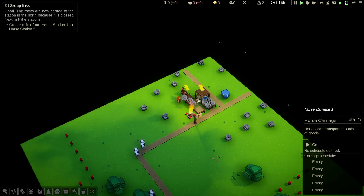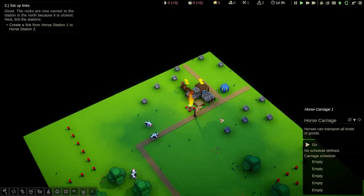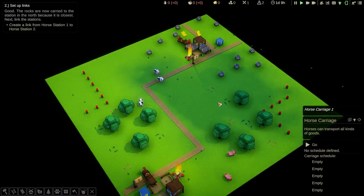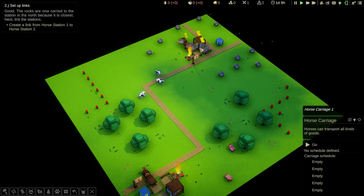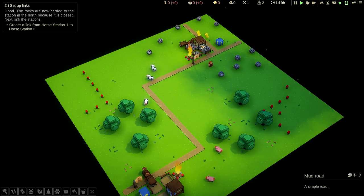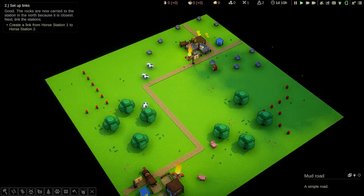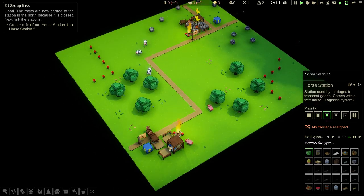Next, we need to create a link from horse station one to horse station two. This is something very easy to forget in the future when you're making horse stations and using horse carriages. You might forget to do this. So try to remember: after setting the resources on each horse station, you then need to link the horse stations. Click on this horse station, then right click on this one.